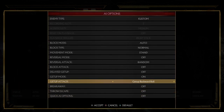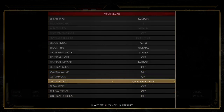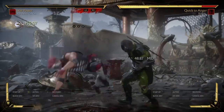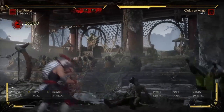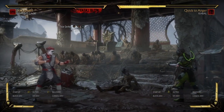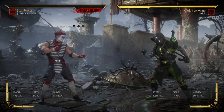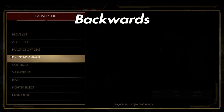So the first option the opponent is possibly going to do is they're going to try and tech roll backwards. When they do that, I'm going to time it correctly on prediction — and that's what's going to happen. As you can clearly see, the opponent just took a substantial amount of damage. That's a clear indication that this is highly effective against somebody that tries to tech roll. If you see somebody tech rolling all the time, this is a good way to get this out.